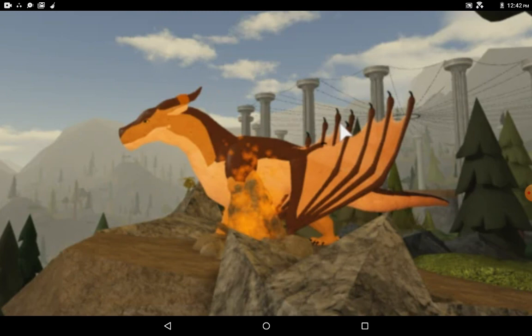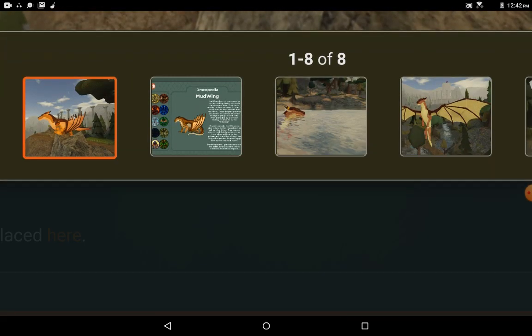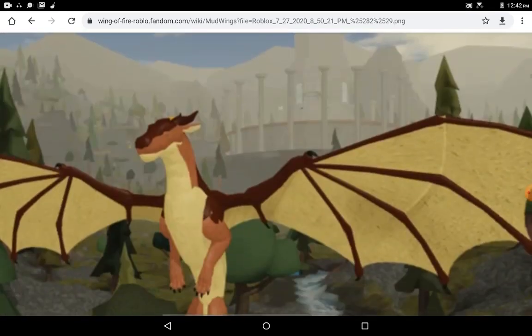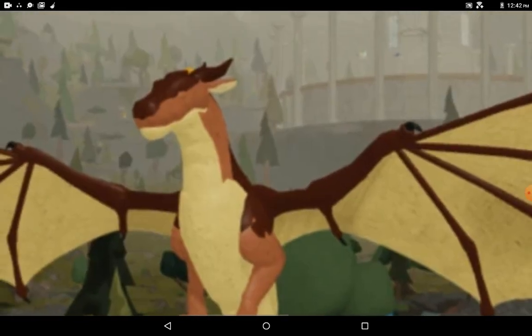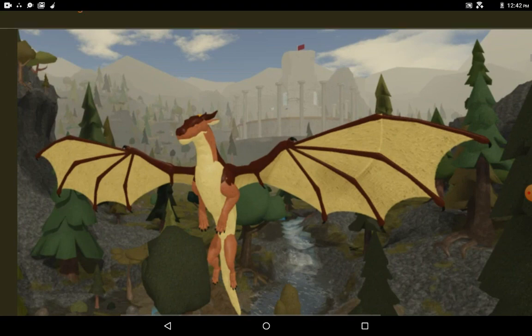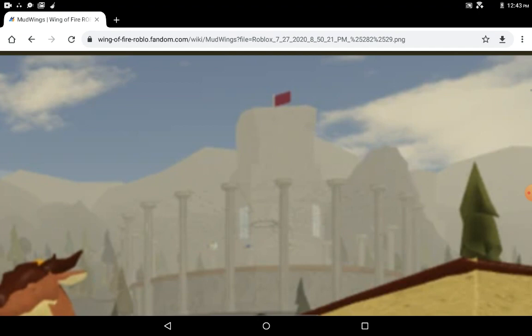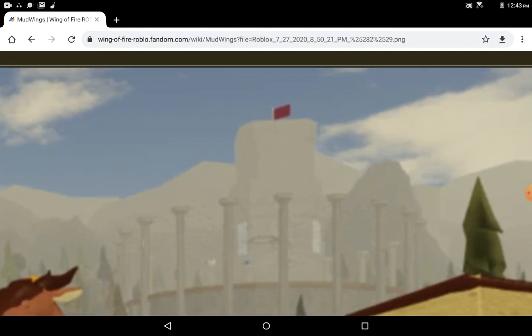I can't believe how much they've done. Sadly I couldn't find any footage of the new mudwings unless this is it. Alright, here's some other footage — a mudwing swimming over a river. Oh my gosh, your eyes, are you okay? I forgot that the flag used to be there — can you see that? It's just like, help me please.